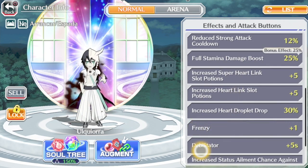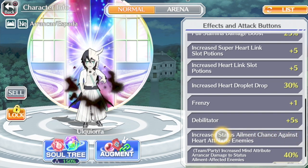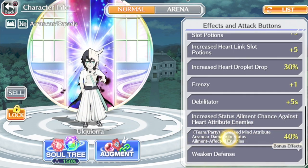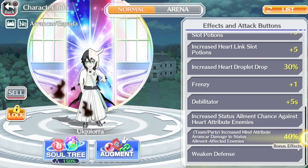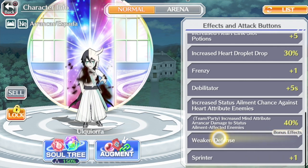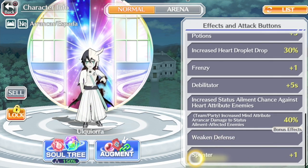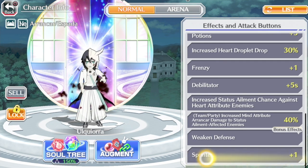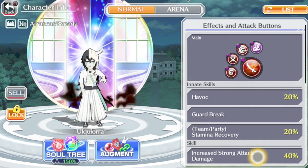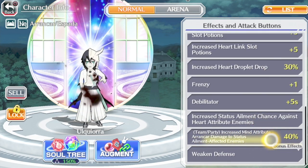Frenzy plus one, defibrillator plus five seconds, increased status element chance against Hard attribute enemies, Team Slash Party increase, Team Slash Party increase Mind attribute Ranker damage, status element affected enemies 40%. He has T20. For a second bonus ability I gave him Weakened Defense because I do use him in epic raids, and Sprinter plus one.